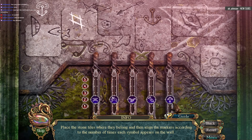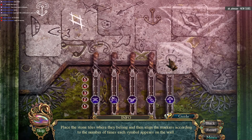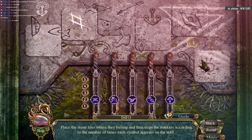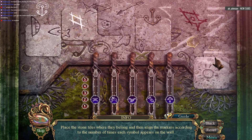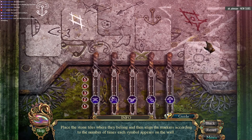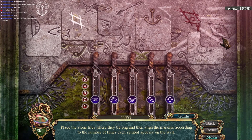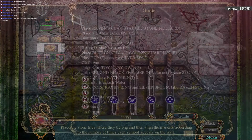Align the markers according to the number of times each symbol appears on the wall. So let's see — two fishies, three fishies. So where does this go? I don't know, I feel like this... Does this really go there? Crowbar nation, right? All right, all right — let's see here, I'm gonna just go ahead and do this.